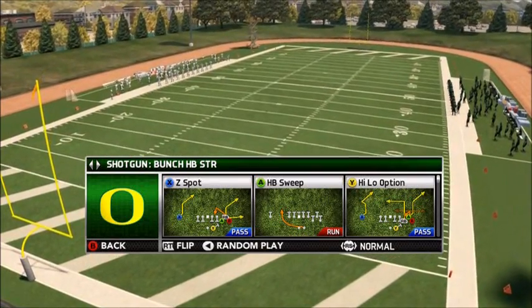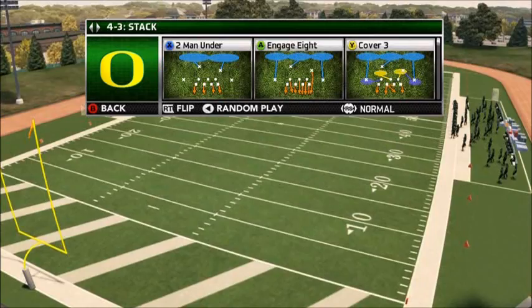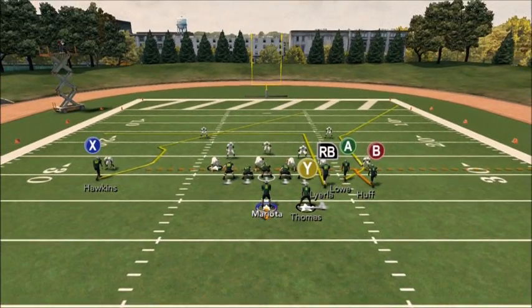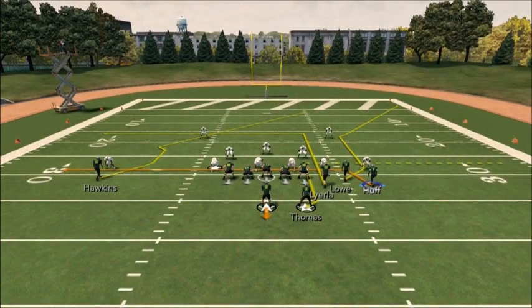What's really good about this play is that every route has potential to beat man, and every route can beat zone as well. I'm going to pick two man under, and the hot routes you're going to do: put your running back Y on an option route.